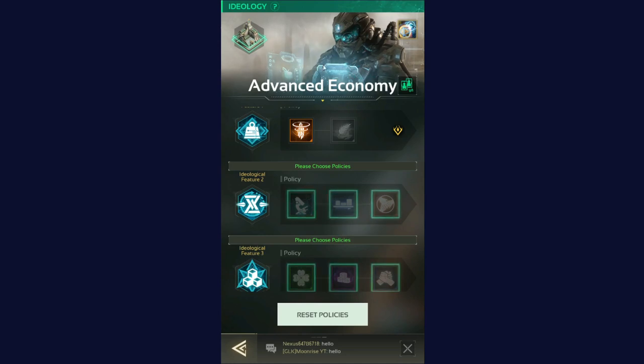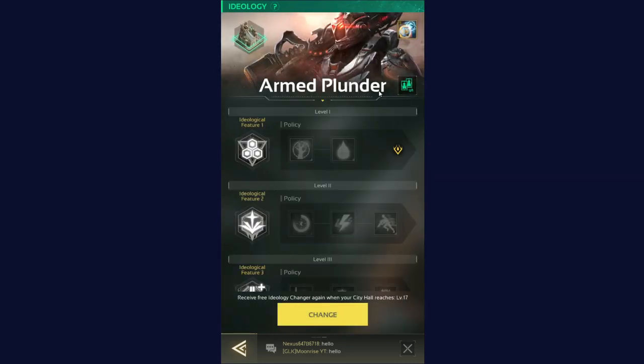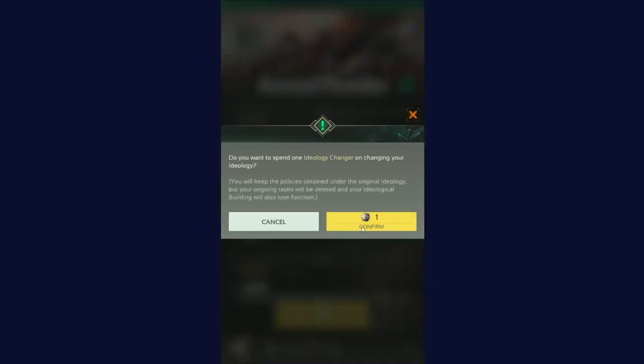Currently I had set my ideology to advanced economy, that's why I could not plunder regime resources from other players. So now I am going to change it by clicking on this icon. Now the armed plunder ideology page will show. You need to click on change. This will meet your first condition for robbing regime resources from other players' buildings.